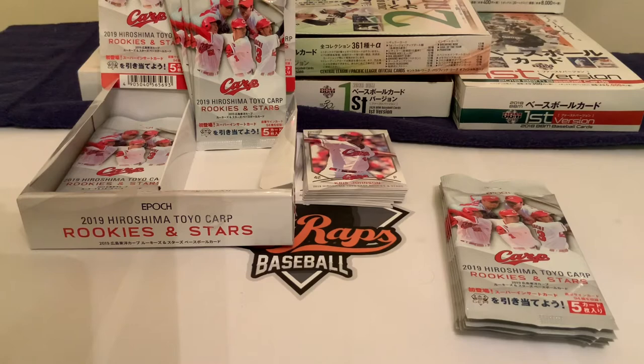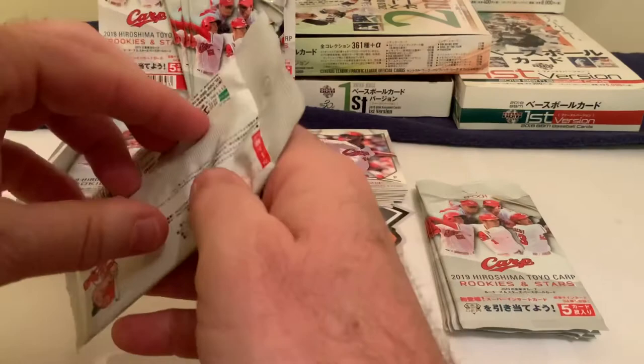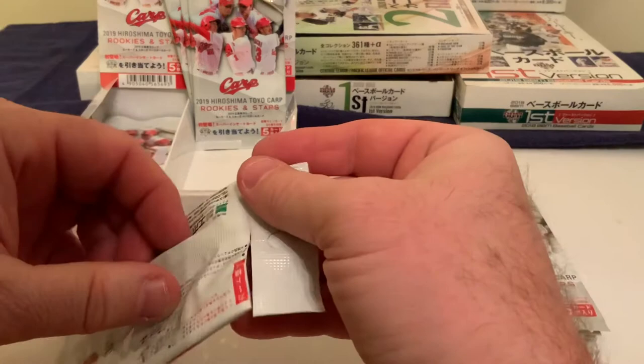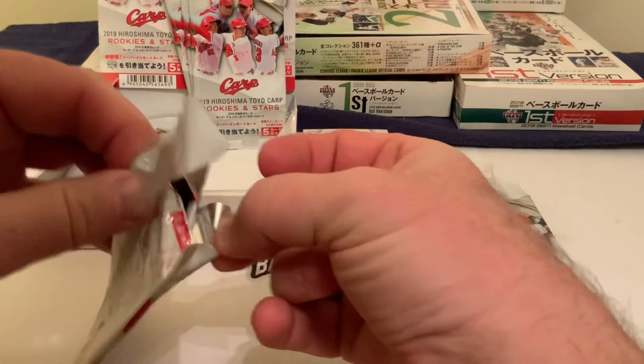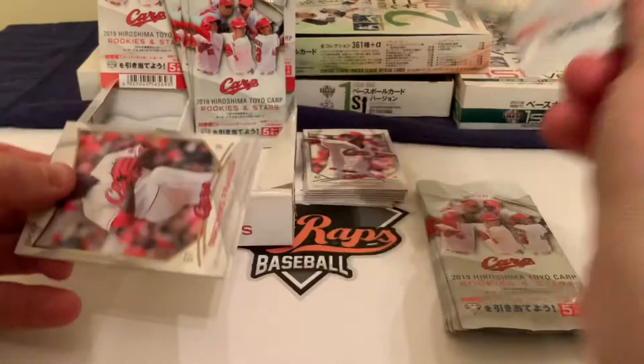Welcome back to another Last Wraps Baseball Japanese card break. Today is day two of our 2019 Hiroshima Toyo Carp Rookies and Stars box break. What we've been doing is five packs a day, and yesterday we didn't pull any inserts, nothing spectacular, no parallels — they were all base cards. Let's see what we can pull today.